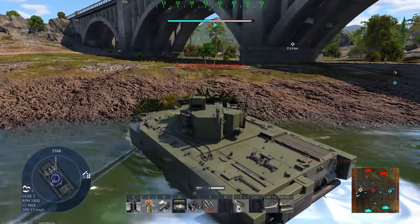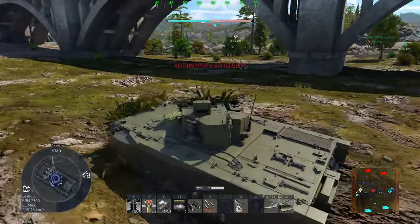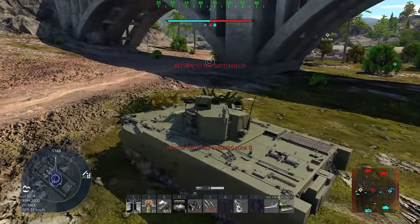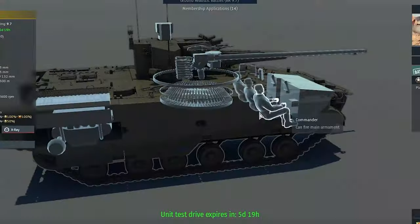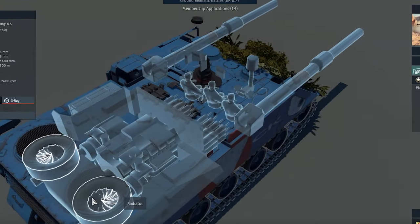You can purchase this with Golden Eagles — it costs 9,000. This tank is very versatile and fun. It's basically a Russian Puma. The turret looks great. It's a three-man crew, like the Armata tank. The crew is located at the front, similar to what you see in the German VT-12.